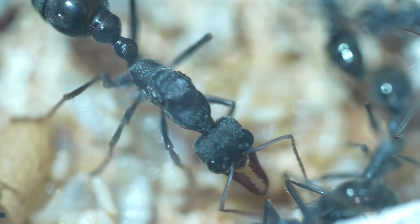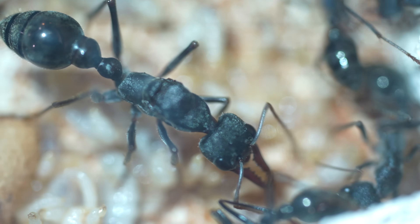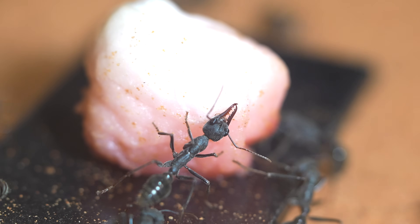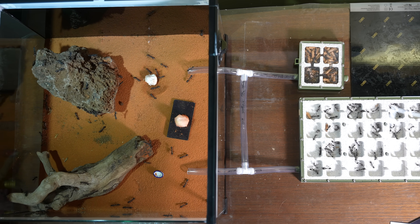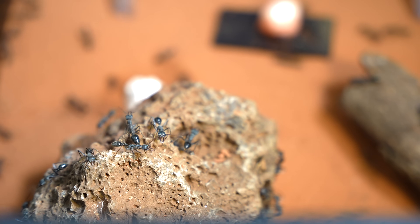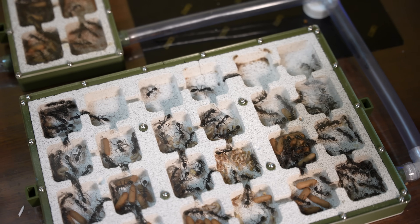But before I know it, all the eggs and the queen have found their way into the smaller nest. She patrols back and forth over the eggs, keeping one eye on her babies, and for the first time I am optimistic that the nest move will be a success. To help them settle down, I give them some sugar water on a cotton ball, and slowly the industrious and orderly nature of the worker ants starts to pay off. To encourage movement between the two nests, I add extra tubing and the colony starts using it immediately.